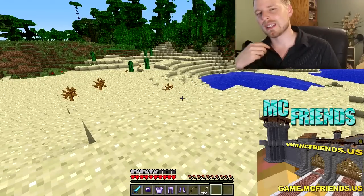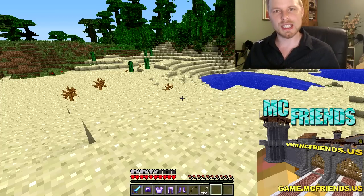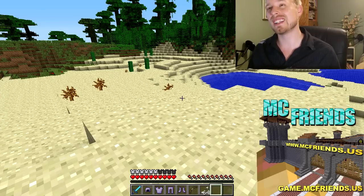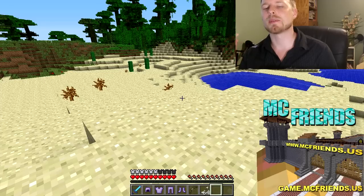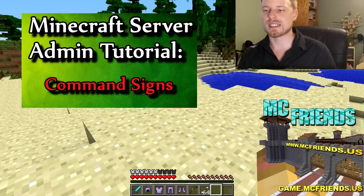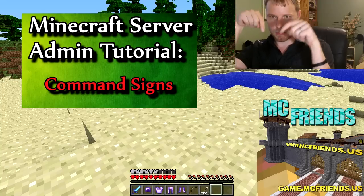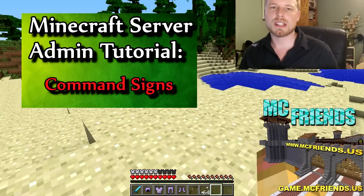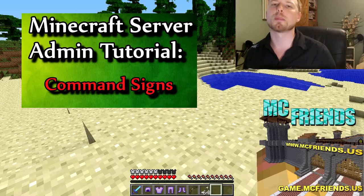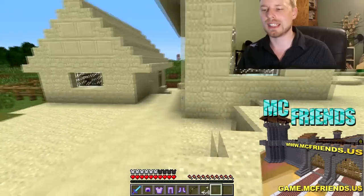One thing I don't like is that the permissions don't distinguish between signs and commands. So if they have permission to the kit, they can run the command or access the sign, which makes the sign kind of null and not useful. However, if you don't give them kits.spawn.kitname — for example, kits.spawn.guard — you can use command signs to give them access to specific kits, which requires them to go up to a sign to run it. Check out my tutorial on command signs — I show you how to run server-side commands that are separate from permission nodes, so all they can do is use the sign to access the kit.